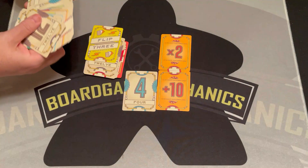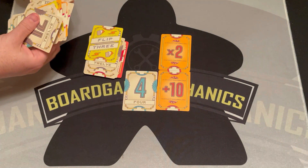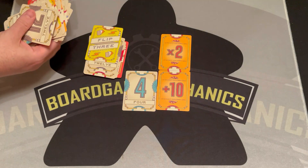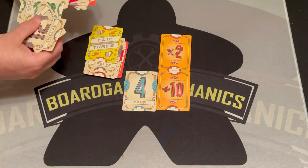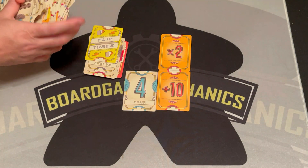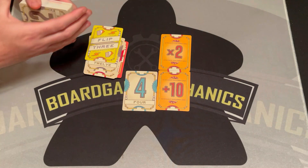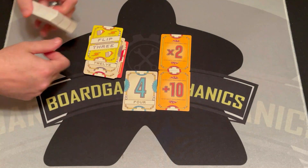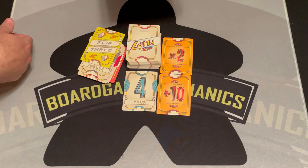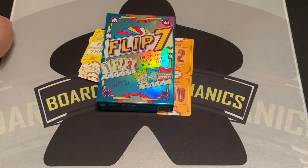There's one exception to the number rule: there is a zero card, and there's only one zero in the deck — since zero zeros wouldn't make sense. Similarly, the one card has one copy. The number on each card represents how many copies are in the deck. That's how you play Flip 7! If you want to see our full review, click the link in the video description. Otherwise, thanks for watching and as always, keep gaming.